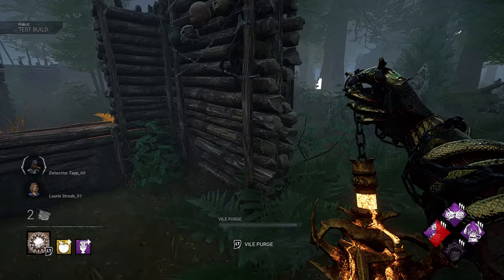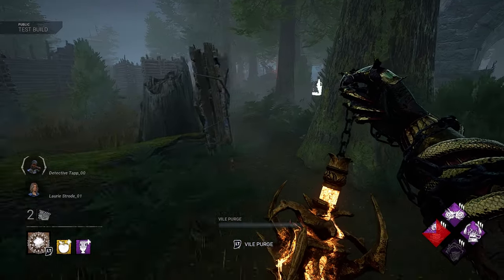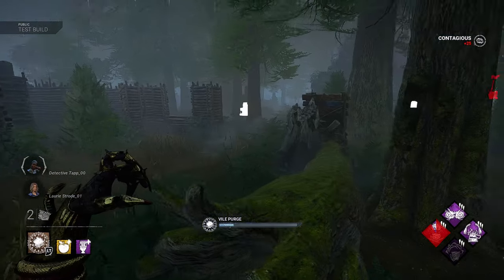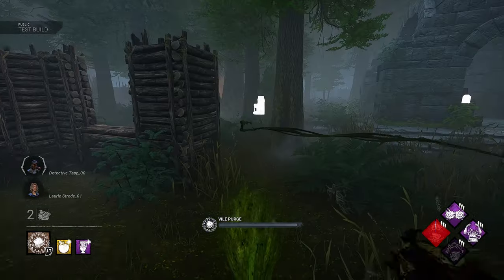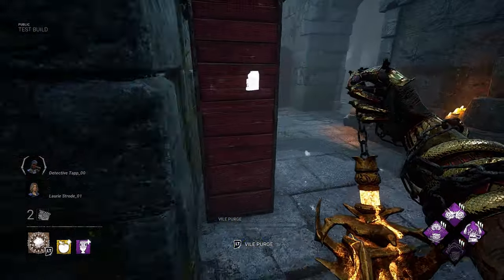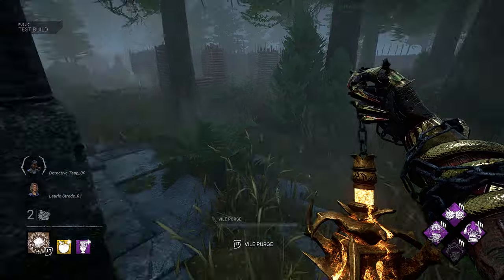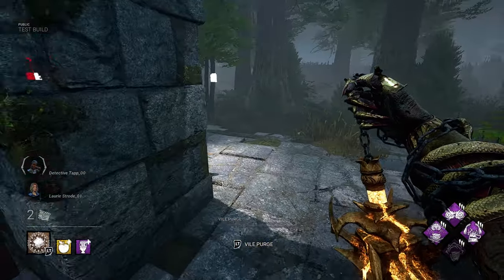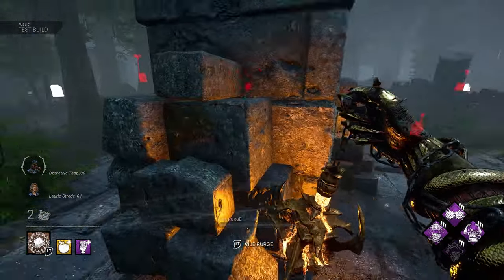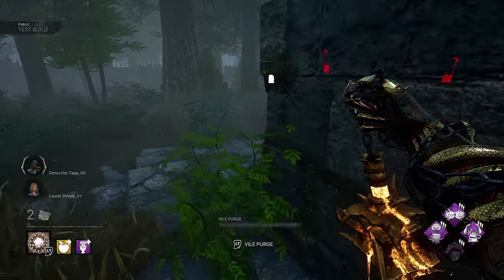The map seems pretty big from what I remember. Plague's gonna do absolutely amazing at these loops. You could just shoot over easily with the corrupt purge if a survivor decides to loop that — it's a death sentence for a survivor if they want to loop you with your power here. No pallet here, interesting. These seem shorter — usually you'll get a pallet here in between this pillar thing. It seems really short as well.